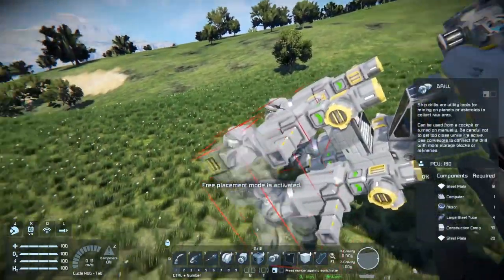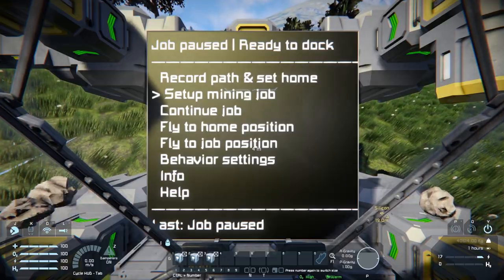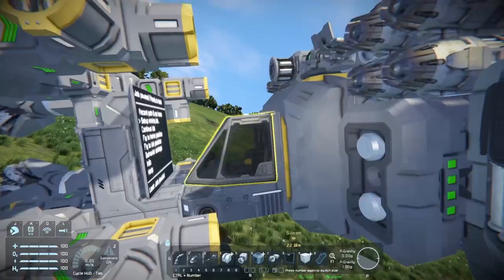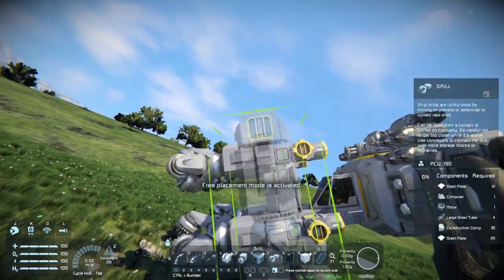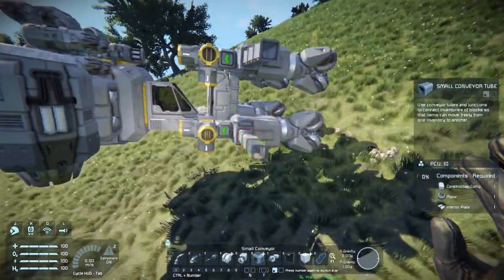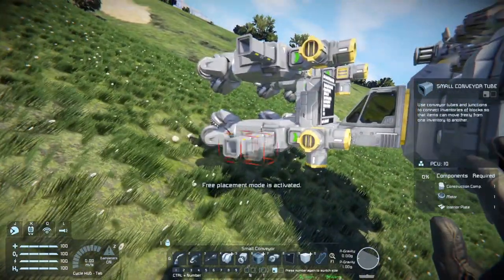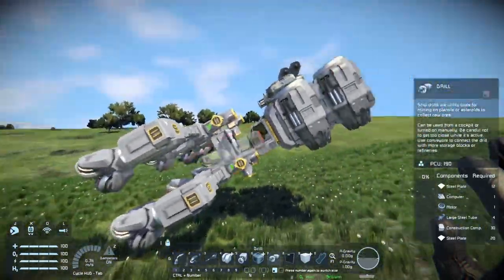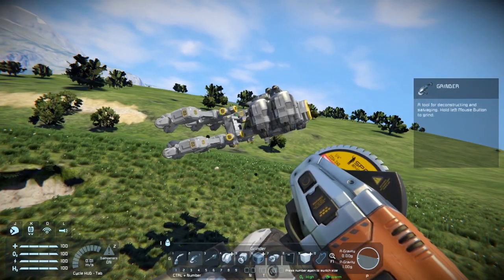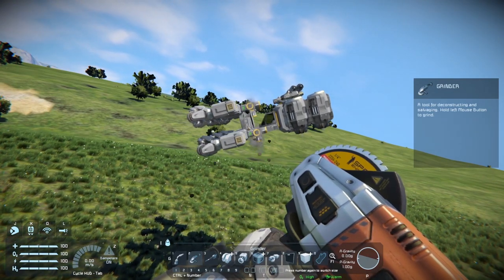Now we're getting into where the beauty of the script actually lies. At any point if you make a mistake and you need to stop it and change any settings — including changing pieces of your ship — you can move it around as much as you need to while you're stopped, and it will continue the job correctly from where you had it set before. It's completely seamless.